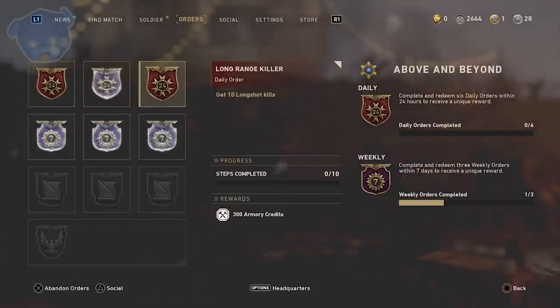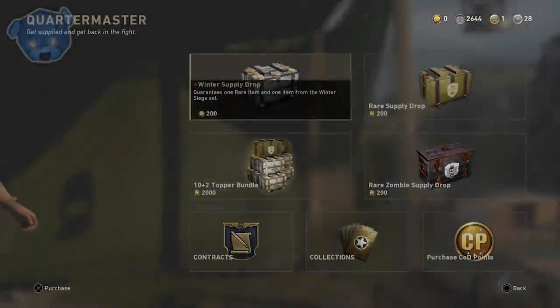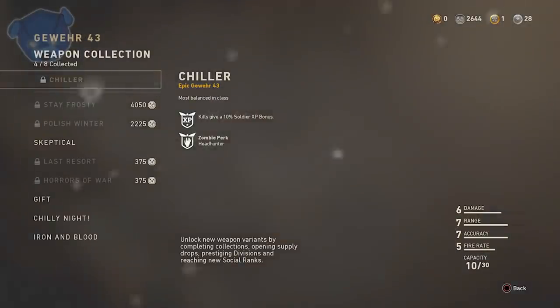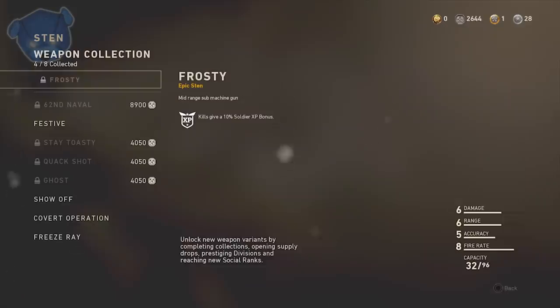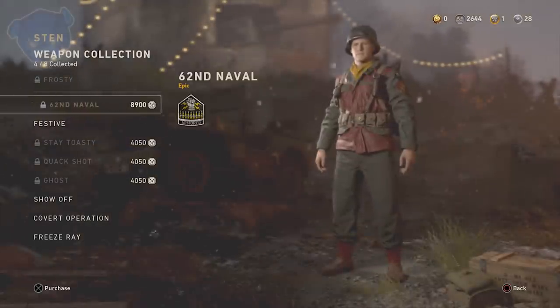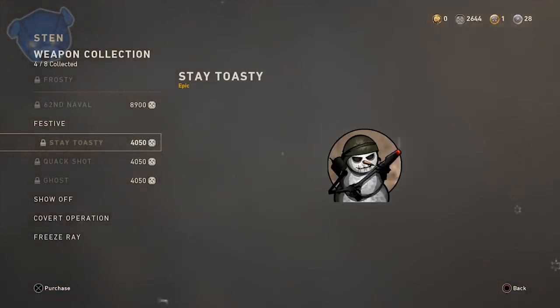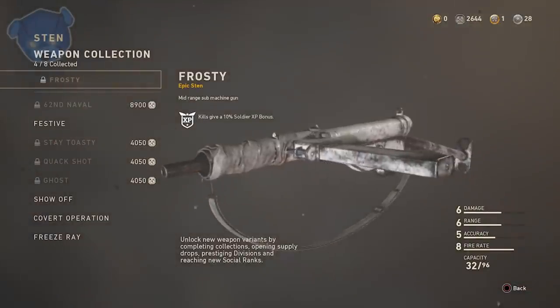Your orders is a big place. There are two orders specifically that reset every 12 hours — it works a little funky depending on when you log in. What I'm trying to go for is the winter collections, and some of those weapons cost a lot of armory credits. If you want to get these winter weapons before Winter Siege is over, you need to get armory credits, and there are simple ways of doing it.